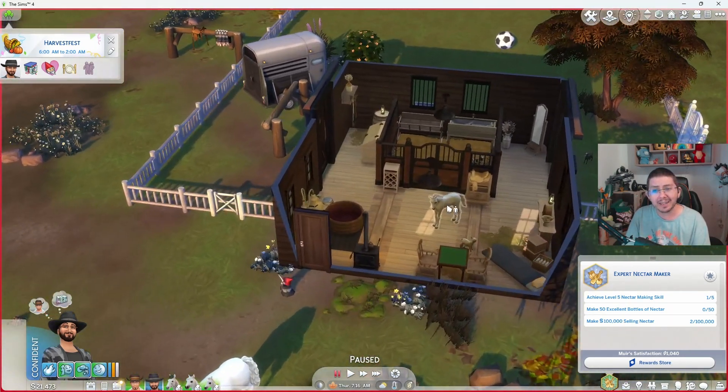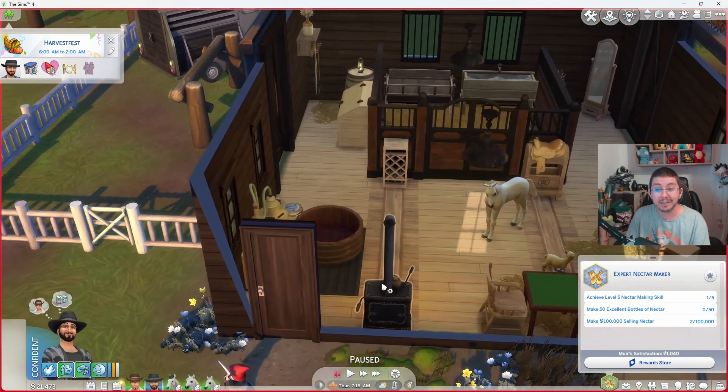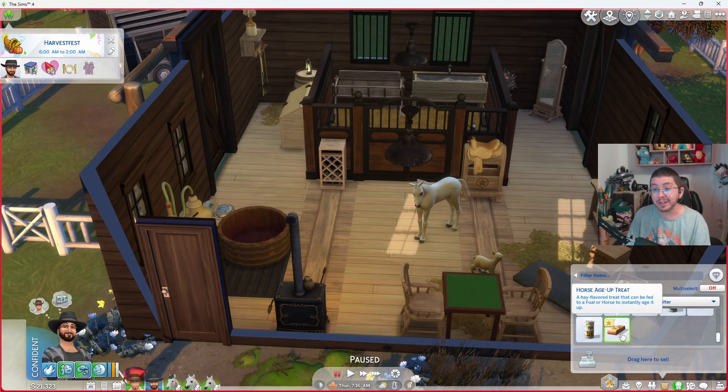The second way to age up horses in The Sims 4 Horse Ranch is to use an in-game item called the Horse Age Up Treat. The Horse Age Up Treat can be bought at the Bits and Bales Mercantile grocery store in town, or you can enable hidden objects and live edit objects cheats to buy it directly from Build Buy Mode.